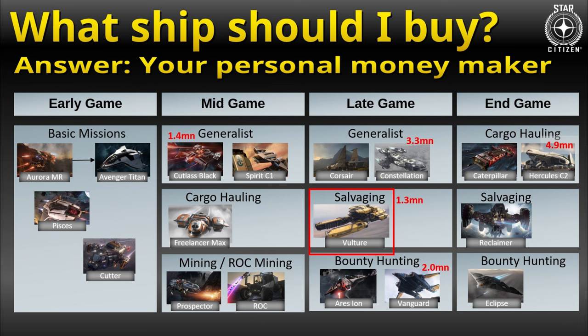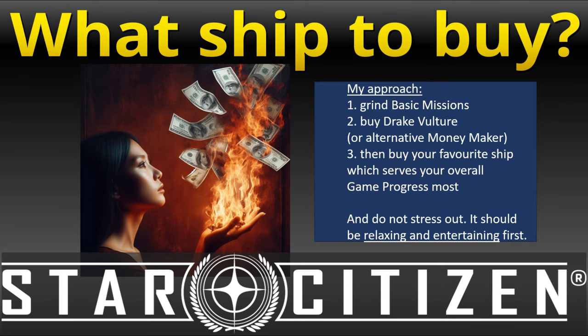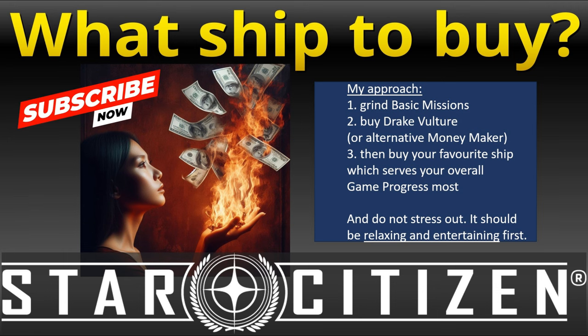Let's quickly touch on buying ships in the pledge store for real money. I'm not telling you whether you should spend or not. But for the reasons mentioned, I've upgraded my game package to a Constellation Taurus, which can serve as my daily driver should there be a full wipe again. I've also pledged for the Drake Vulture to hopefully have a real money-making ship — or at least a ship that can make money out of thin air. How do you base your buying decisions, and what in your opinion are the best ships to buy in-game or in the pledge store?